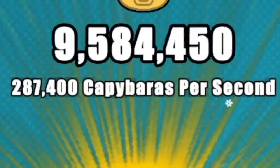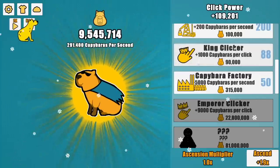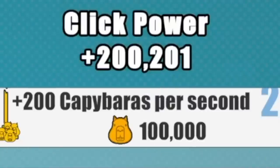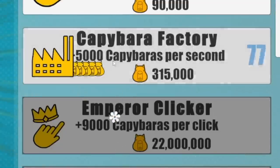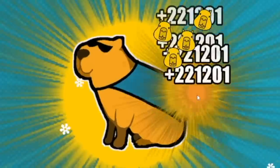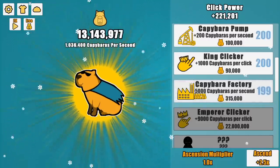I'm about to get 300,000 capybaras per second. I auto-click much faster, and I was still able to get capybara pump to 200. Now come the really expensive ones. Golden capybara — have an auto-click. That gets us almost to 200,000 click power. 200 and a King Clicker. I'm just going to spend a bunch of money to try and get this one to 100. I think I've achieved the perfect rhythm where I never lose money so long as I'm clicking.